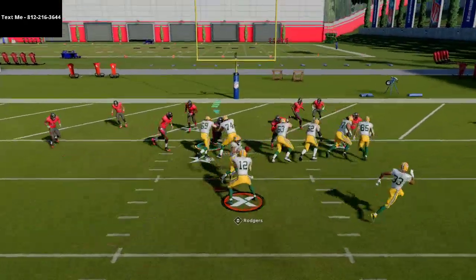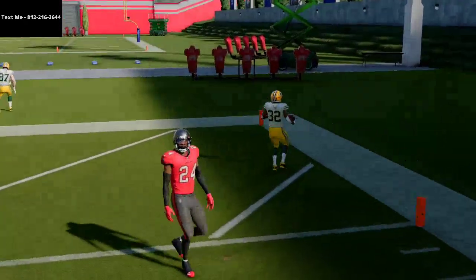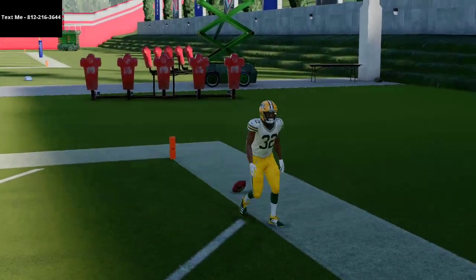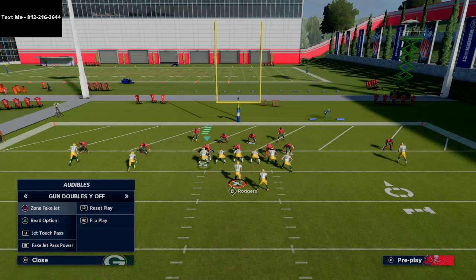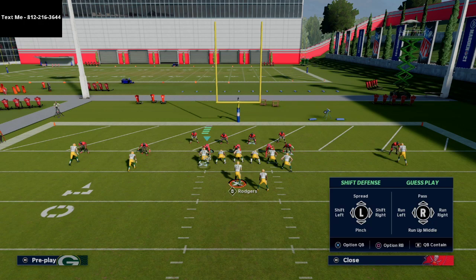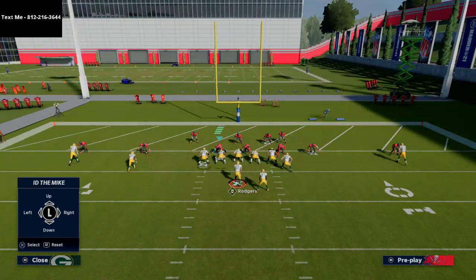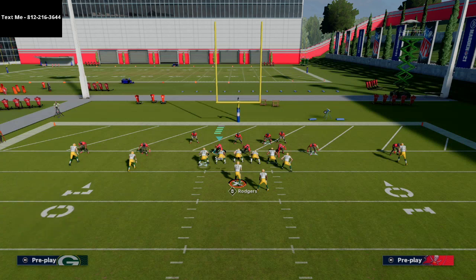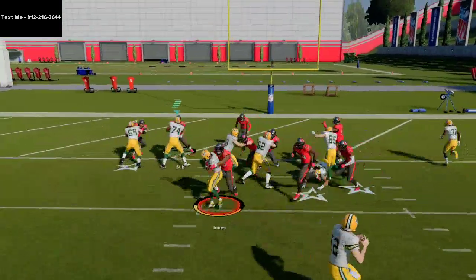We'll run the jet touch pass one more time. When you run to the outside, you want to swoop out behind your running back — you don't want to be leading. You want that running back to be able to make the block on the user. The next play I like is when they start to sell out to the right run — maybe they shift everybody to the right or something like that — run this zone fake jet play.